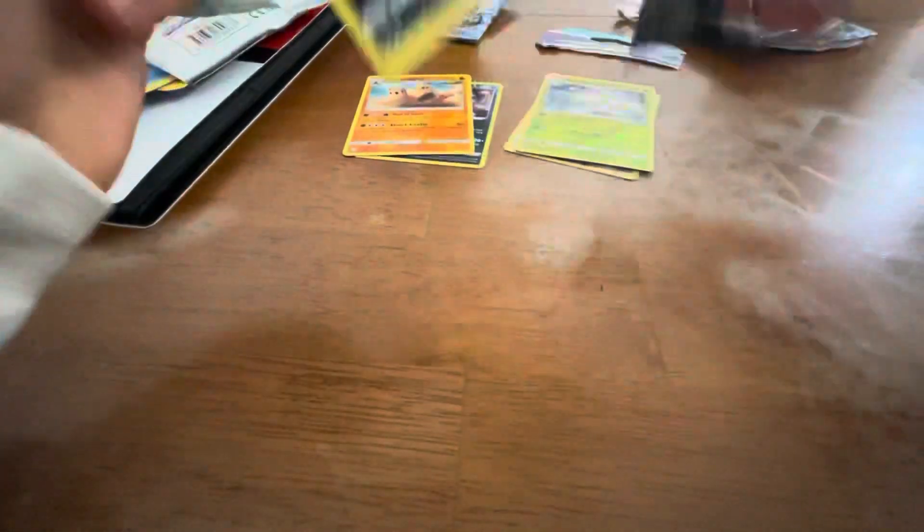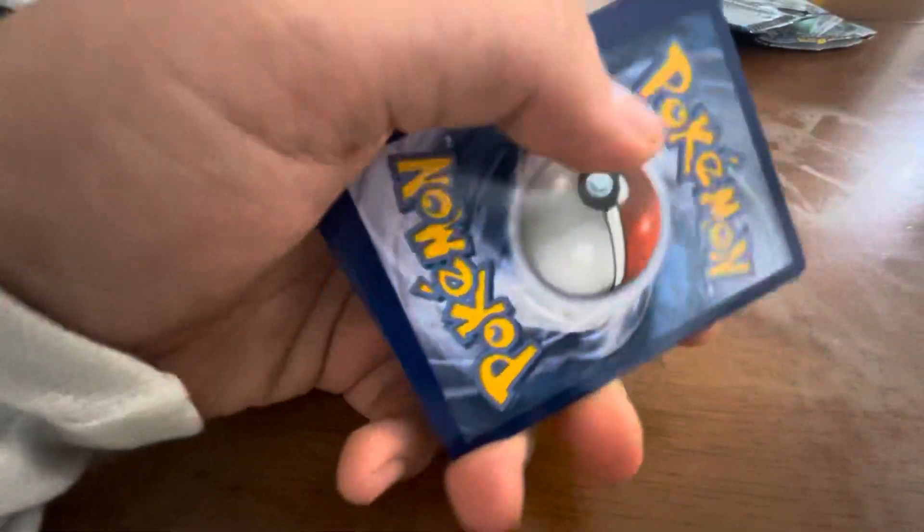Alright, let's go into that Battle Styles. Let's see if we can get a Sweeping Tyranitar, because that would be really cool. There's the code card.